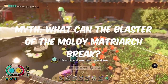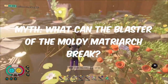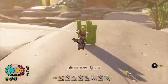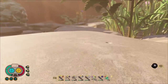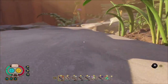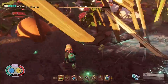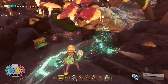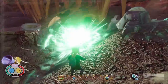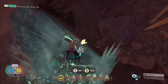Our first myth today is: what can and can't you break using the Blaster of the Mouldy Matriarch? For those who don't know, this is a new weapon that you can craft by defeating the all new Infected Broodmother. It's an explosive weapon and I wanted to put it to the test. First I tried it on grass — it worked. Then weed stems — also works. Next I tried it on mushrooms — still worked. Rusty nails — still works. I tested it on as many items as I could, and here are the things it cannot break.